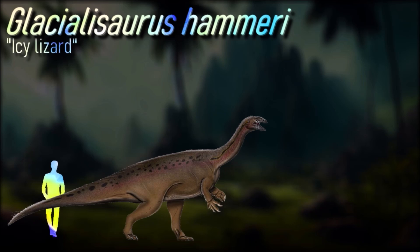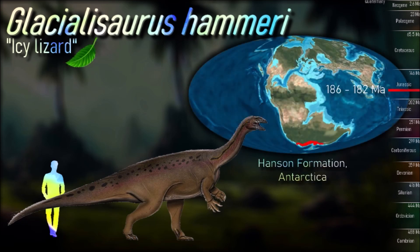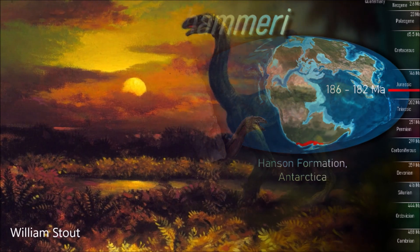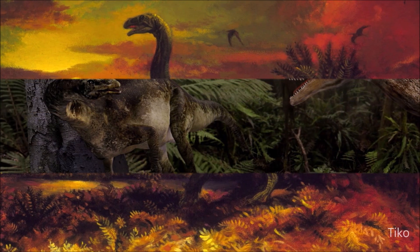Glacialisaurus is known from the Hanson Formation, which is one of only two major dinosaur-bearing rock formations found on Antarctica. The specimens were discovered in tuffaceous siltstone deposited in the early Jurassic. This geological formation is part of the Victoria Group of the Transantarctic Mountains, which is approximately 4,000 meters above sea level. The high altitude of this site supports the idea that early Jurassic Antarctica had forests populated by a diverse range of species, at least along the coast.